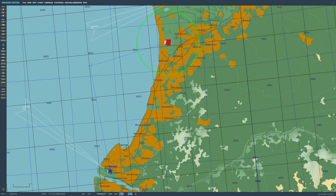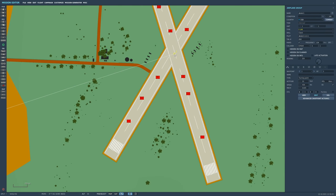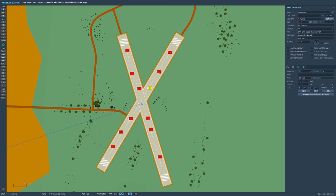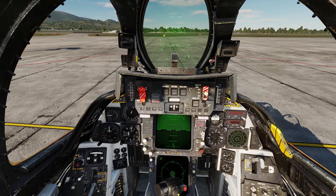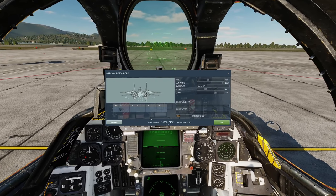We're at waypoint one just out to sea, and we've got waypoint two at the target which is the Sukumi Cross. At the Sukumi Cross there are three types of targets: four ground-to-air missiles, four APCs, and four tanks. We're hot-started, let's arm up.